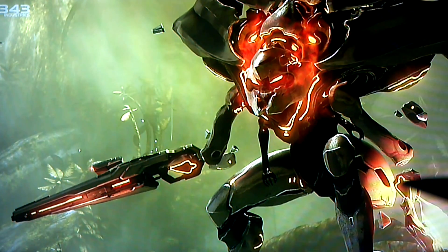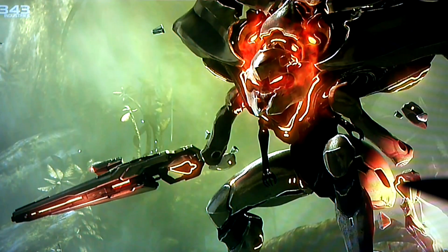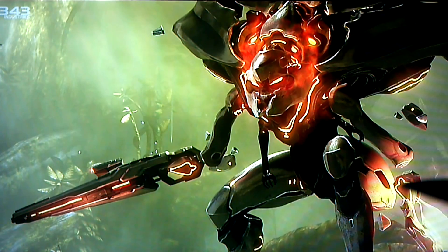And in this pic, we get a look at the new enemy, the Promethean Knight. And if you look at his body, you can see two little arms coming off of him. You can also see some rocks floating around him. And we also get a look at the new weapon, the light rifle, which he is holding.